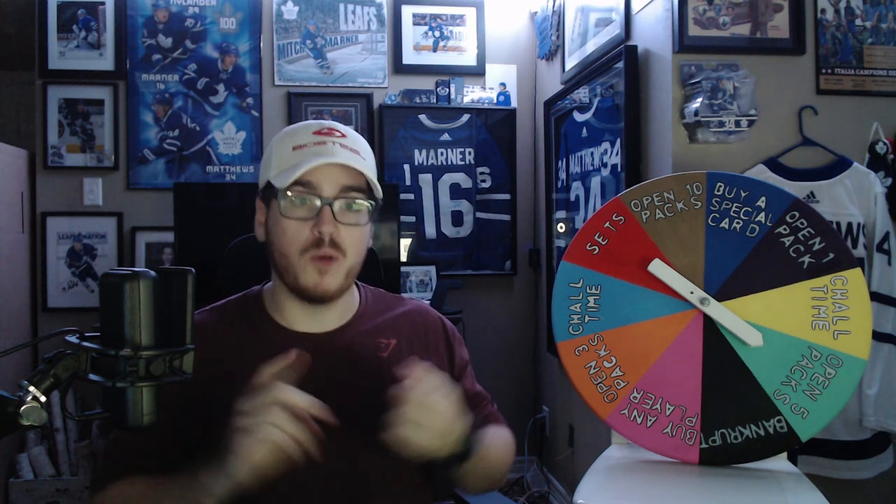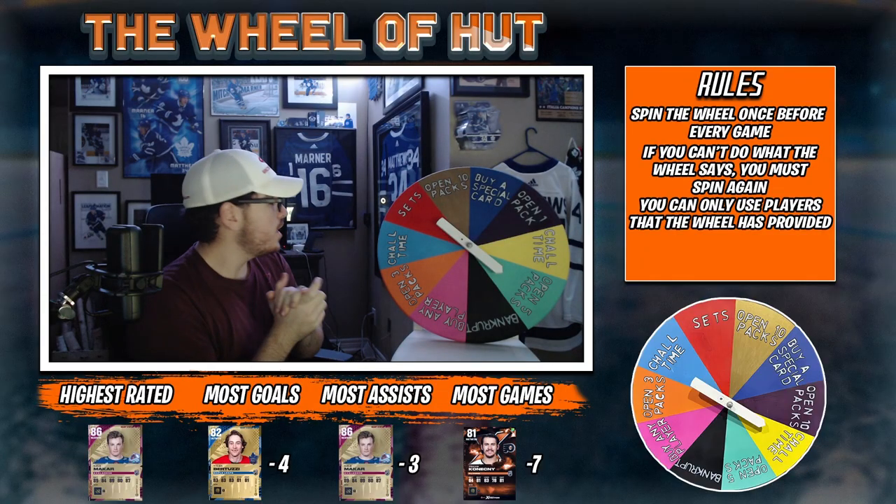What's going on, the information sleeper back again and welcome back to the channel. Today we're here with episode 4 of the Wheel of HUT. We are hoping for some good spins, some more packs. We got the same events out, different packs. We don't have those choice packs anymore. But the more packs, the better. Maybe some challenge times to switch it up, some sets, maybe we can upgrade our Connorkny. We have about 13k coins, so let's get right into this.